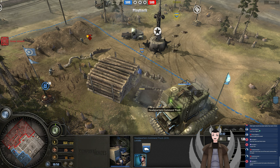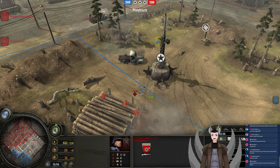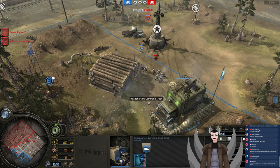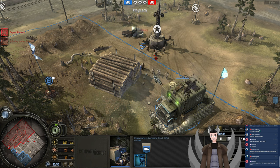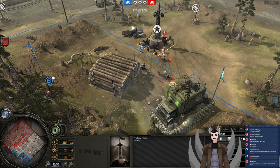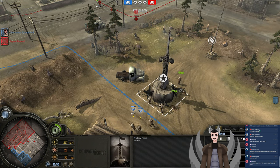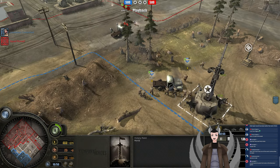This squad does get suppressed there by the Panzergrenadiers — he should retreat it back in order to get it recovered. This Panzergrenadier squad is falling back severely wounded still. He should get wiped right there... but he will not get wiped out there.